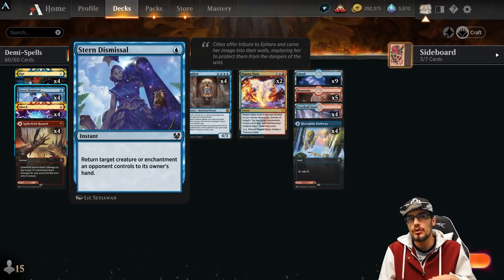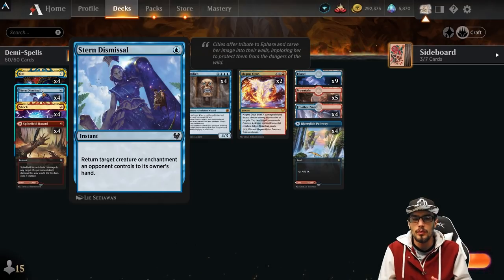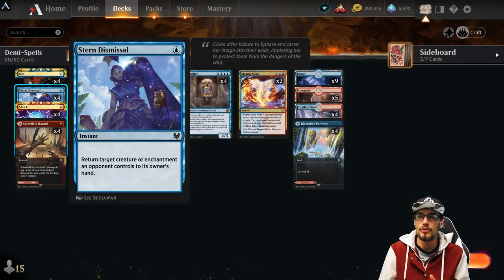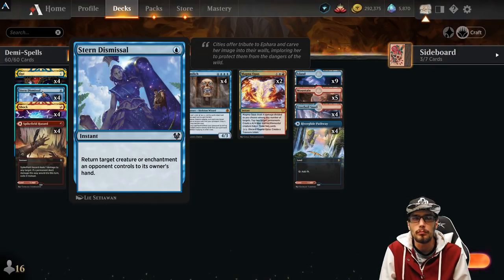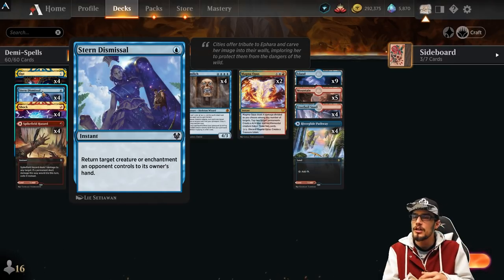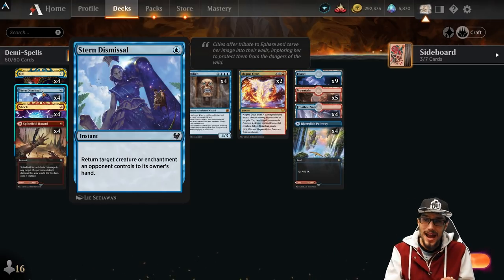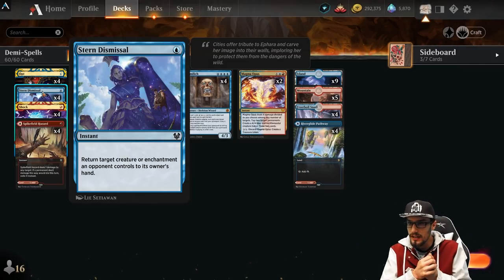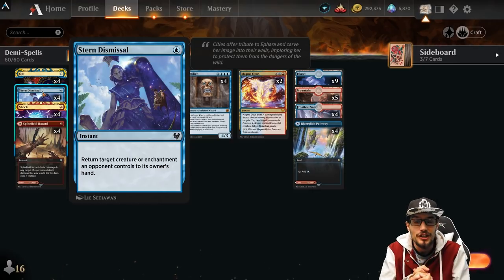Stern Dismissal for one — return target enchantment or creature an opponent controls to its owner's hand. This is great. You can bounce a baddie. We've got removal through damage — one damage, two damage, three damage in the deck. If we can combo some of those together for five or six damage, great. And then we've got Stern Dismissal if it's that big a problem. The great thing about Demi Lich is the recast triggers before blockers are declared. So if you cast Stern Dismissal, bounce something, attack with Demi Lich, grab Stern Dismissal back, bounce their other thing — you just bounce two things in one turn. Very, very good, and maybe reduce the cost of another Demi Lich in the grave.